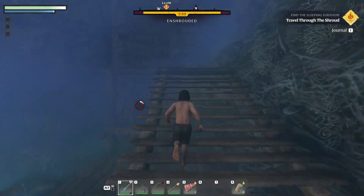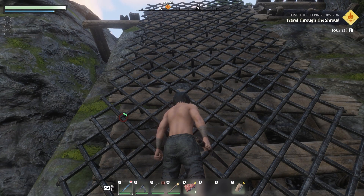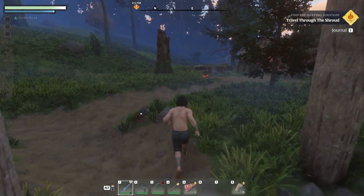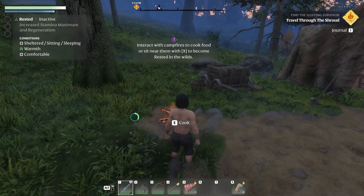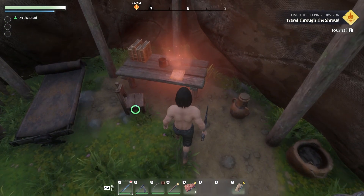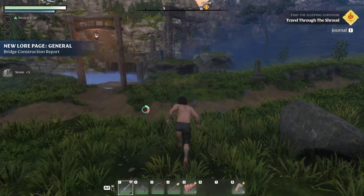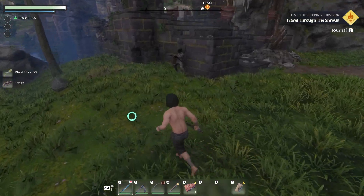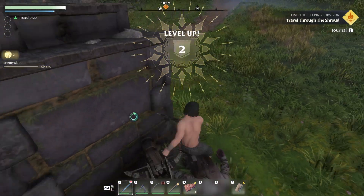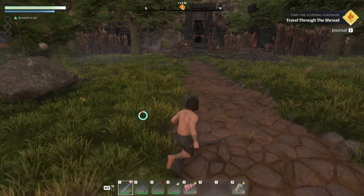Getting out of the shroud now — I need a full stamina bar to climb, or at least half. Made it! There's a tent here. Interacting with a campfire lets you cook food or sit near it with eggs to become rested in the wild. There are journals I can read later in the menu. An enemy ahead has a crossbow. He's dead — level two! Now we can craft lockpicks.